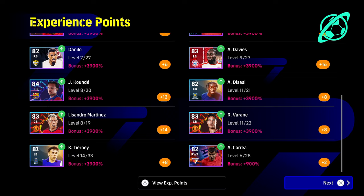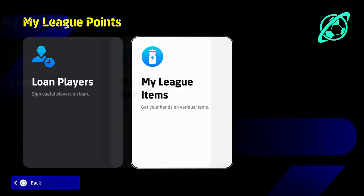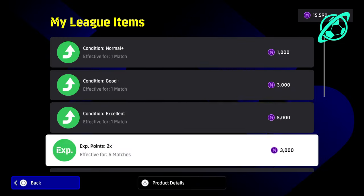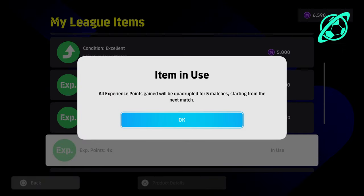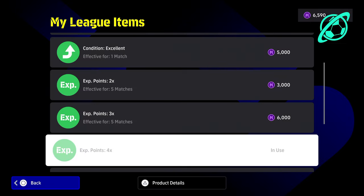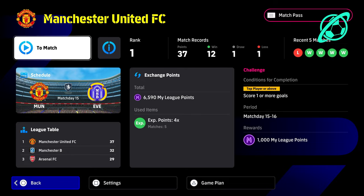The problem is most of you are only going to use four defenders and four midfielders, so the other method is probably better for the average player. But if you're really trying to train a specific position — a couple of center backs or midfielders — pick the right manager, get the 300% booster, and get the My League item active. If you use it up after five games, you can simply buy it again for 9,000 points.